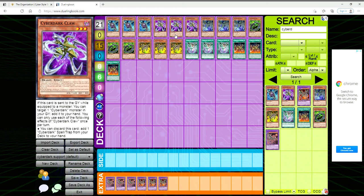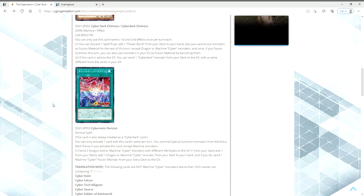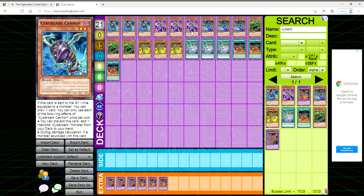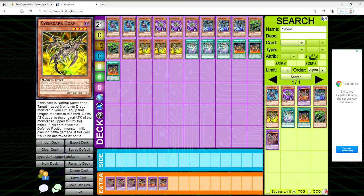That gives you the ability to dump the other Cyber Dark monsters — Horn, Edge, Claw, Cannon. Cyber Dark Impact also got really good with this new support. Then we have Cybernetic Horizon — this card is always treated as a Cyber Dark card. It's a normal spell, and you can only activate one per turn. You cannot special summon from the extra deck the turn you activate this card, except Machine monsters — which is fine since the Cyber Darks are all machines.